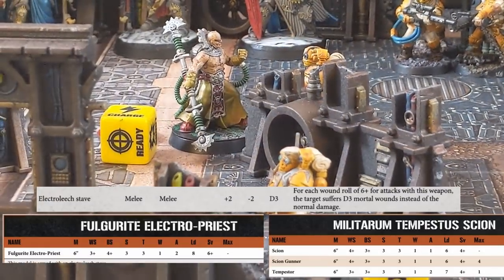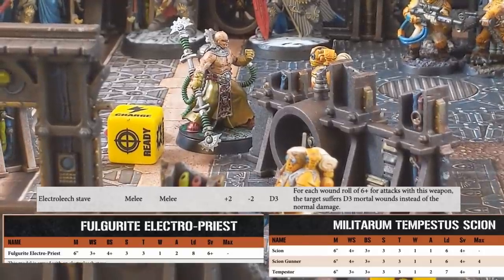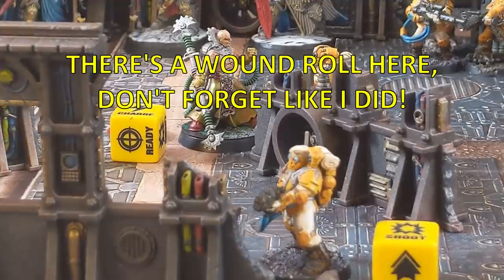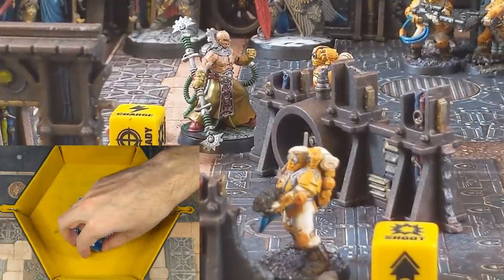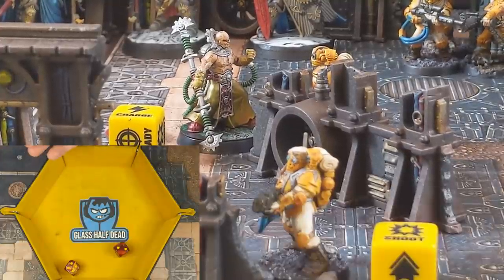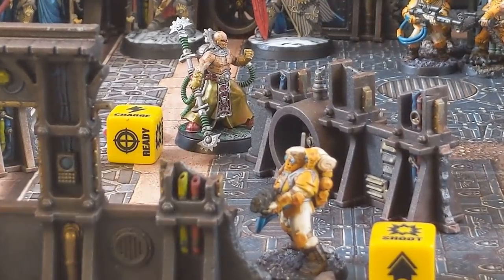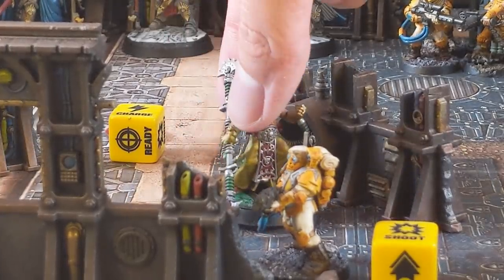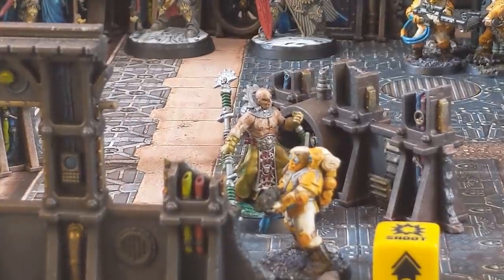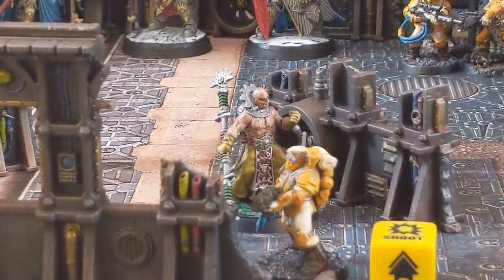Over to the second model that charged - the Fulgurite Priest. Two attacks hitting on 3s, but minus 1 because he has a flesh wound. He makes both. The AP is minus 2, meaning the Scion needs a 6+ to save and fails both. The damage characteristic of the weapon is 2, so we roll 2 dice on the injury roll, needing a 4+ to remove the Scion. It's a success and the Priest is free to make a consolidation move - he can move up to 3 inches towards the closest enemy model, getting within 1 inch. The Priest can't attack again, but the Scion will now get to attack the Priest. It's a strong tactical move as otherwise the Priest would have had to face overwatch in the next turn.